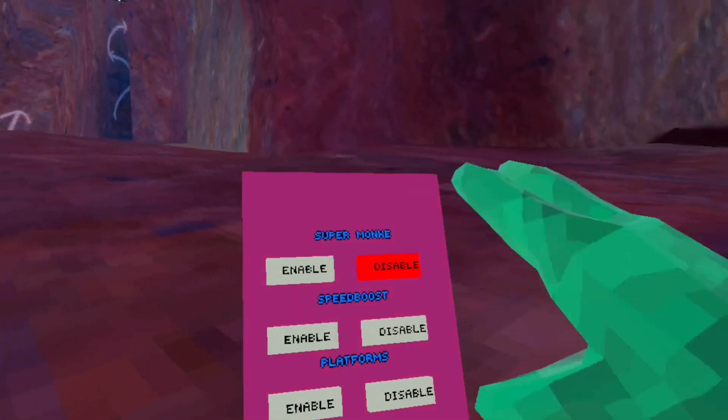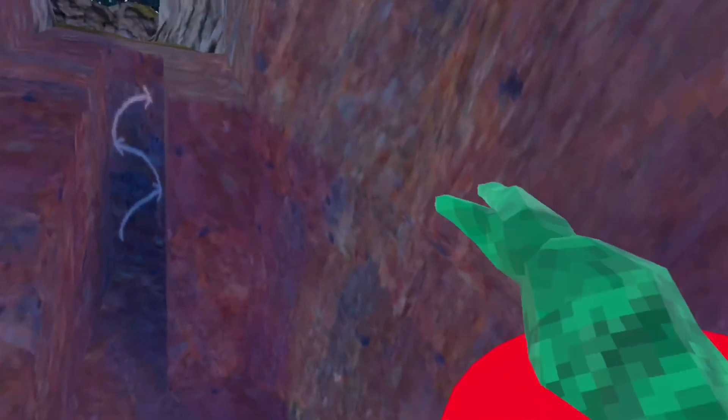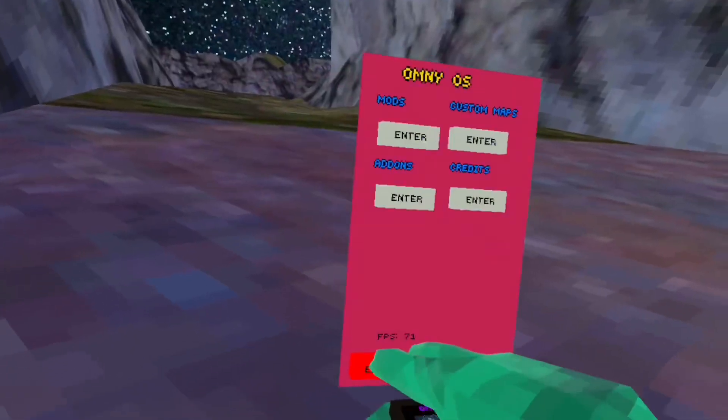The next mod is Speed Boost. After that we have Platforms — like the normal platforms you probably already know. The only problem with platforms is you won't get stopped; if you're running you can slide off them and your hands don't stick to them.